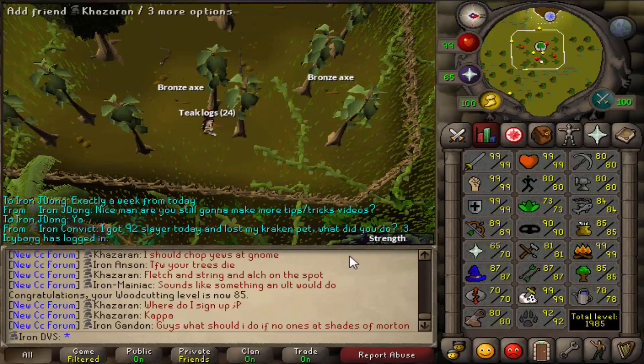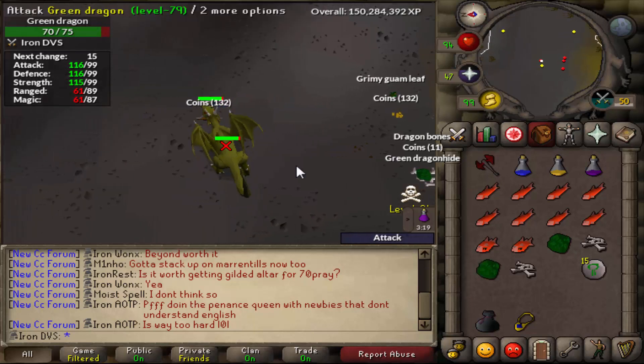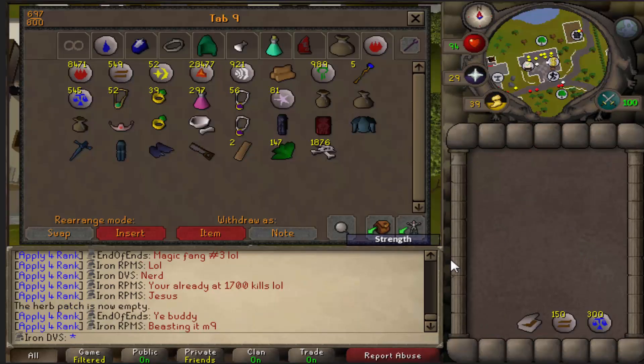I started off where I left off last time and got myself to 85 Woodcutting off teaks, and then I decided to move into killing some more green dragons so I could get myself to 75 Prayer.